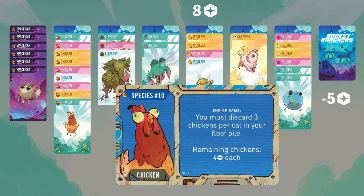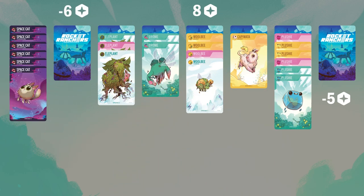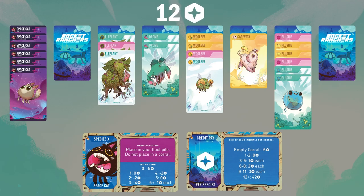Finally, for chickens, it says you must discard 3 chickens per space cat in your floof pile. You have 6 cats, which means you must discard 18 chicken cards — effectively all of them. Since you don't have any more chickens, you don't score any points, which creates an empty corral and a penalty of negative 6 points. Your total in the advanced game will be 12 points.